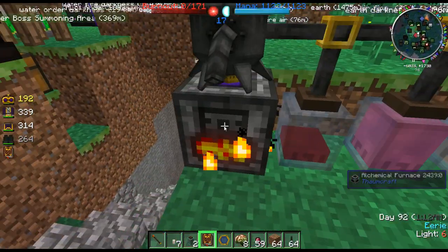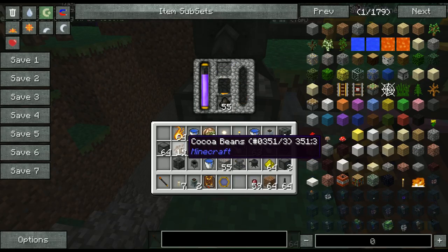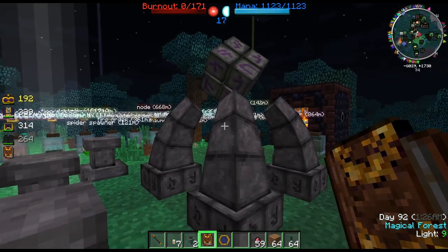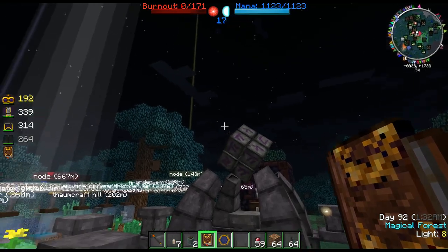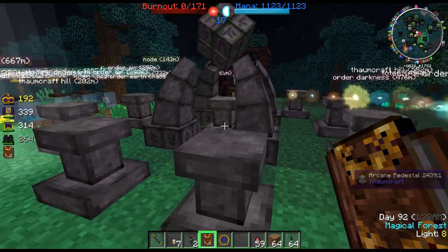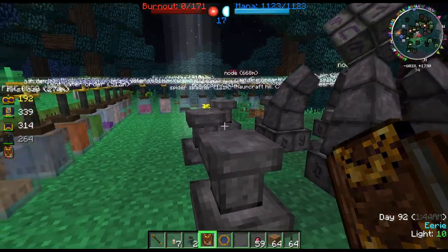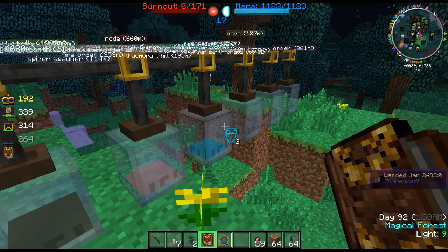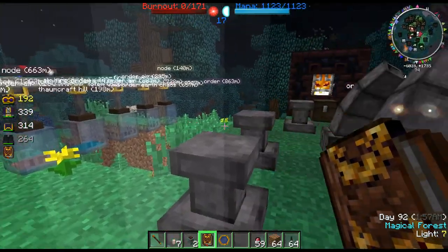So let's burn that up. That's doing all right — burning. Let's get some Sensus in there. And a little thing you should know about the infusion altar: there's a slight chance that the infusion will fail — well, not so much fail, but things will get knocked off. It'll consume extra amounts of stuff if it's unable to complete, and it'll continue sucking out Essentia.